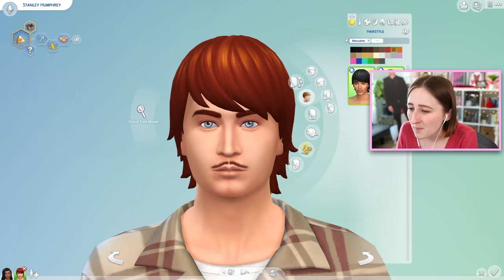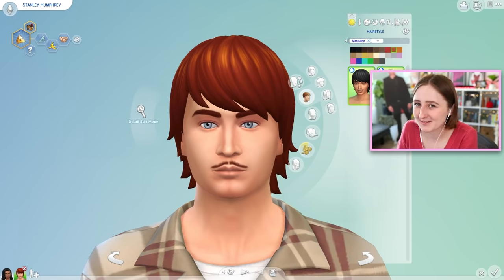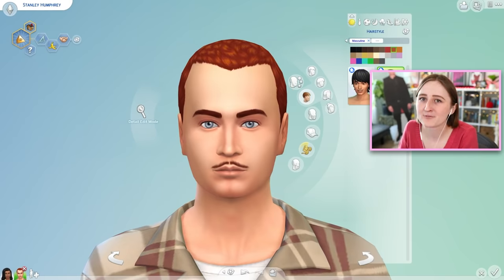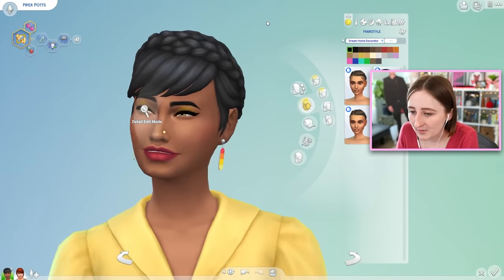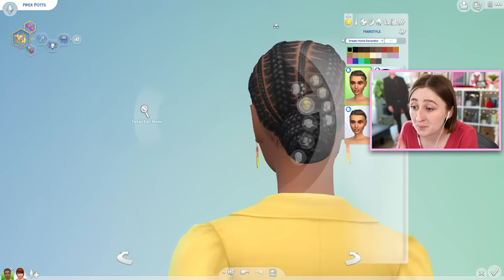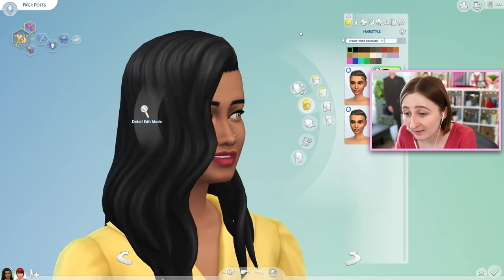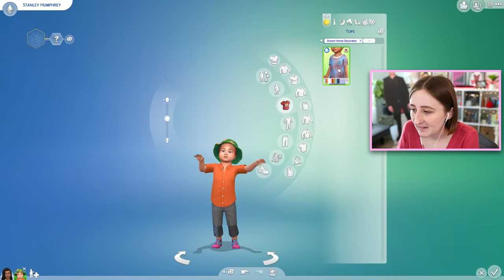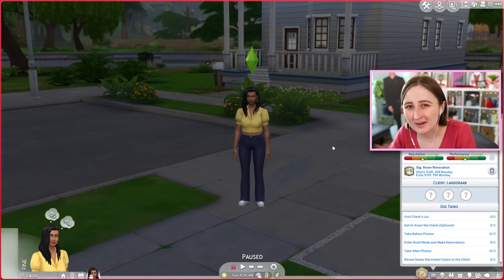Only two masculine hairs as well, both styles we pretty much already have in other forms. We have three new hairs for feminine frame sims — one style, another, and a beautiful one available with and without baby hairs. They've been doing a really good job with hairs recently. Kids got a couple things, even toddlers have a couple things. Pretty decent CAS considering it's a build pack. I'm not going to do a full overview of CAS or build items, but I'm sure my friends will, so I'll link some down below once they're posted.